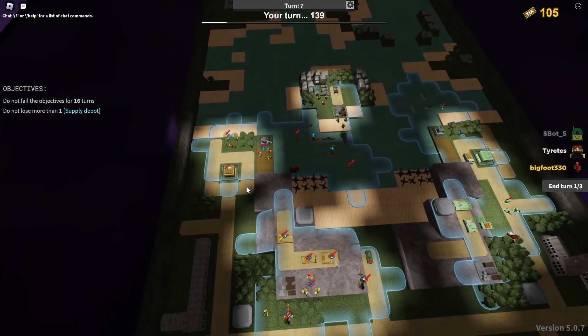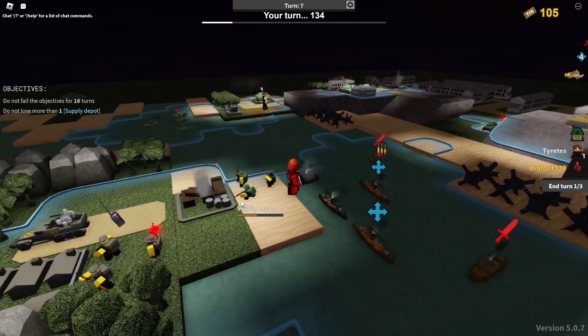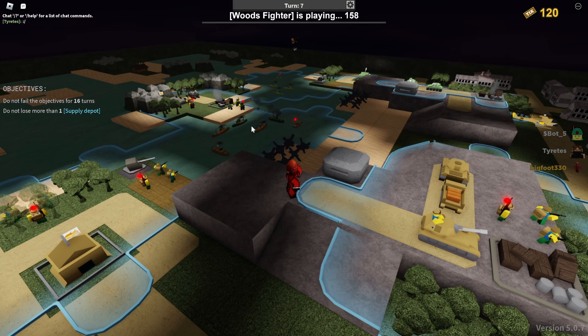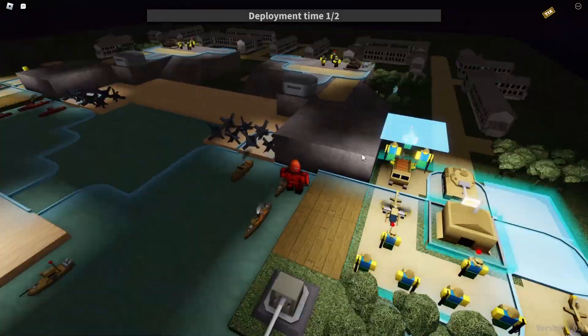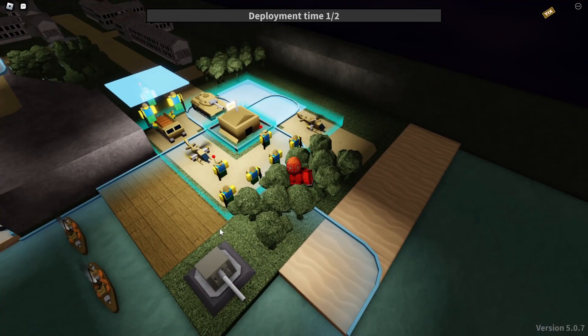I know it's hard to believe. But there are grunts right there that could move in, and an AA truck that could move in and shoot him. I'd rather just take the loss and then restart. Oh, they captured it. Why doesn't the AI move the grunts? This is what peak noobs in combat performance looks like right here.